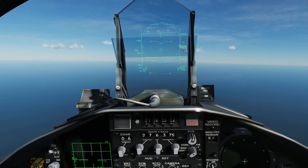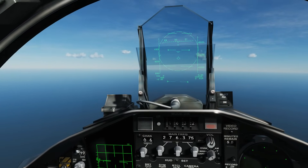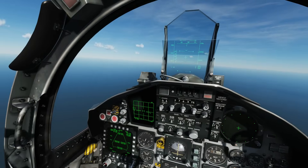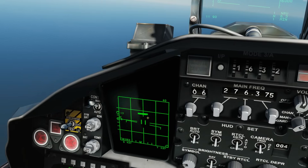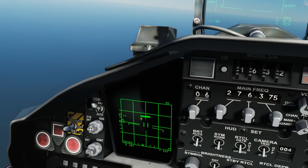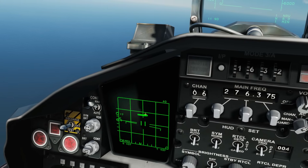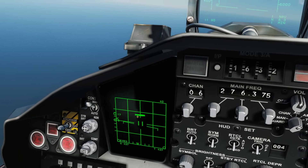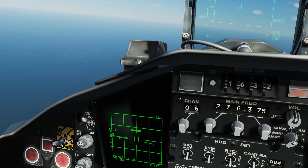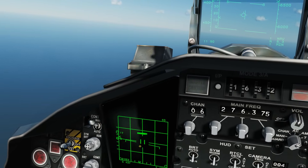That shows using two different missiles in essentially three different modes. The only other thing I want to point out — which I forgot to mention in the radar video — is what happens if the hostile is using ECM, i.e. jamming. As you know, a hostile normally shows up as a small left-to-right dash on the radar screen. If the hostile is jamming, rather than a single dash there would be a whole series of little dash lines all the way up and down the scanner — very confusing if you see it for the first time. That means the hostile is jamming your radar, and the only information you can get is their azimuth. You can't get their range, vector, speed, or altitude.